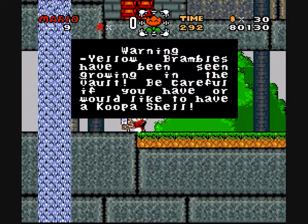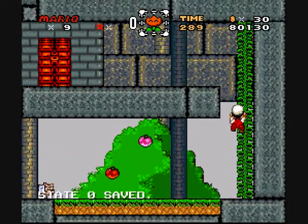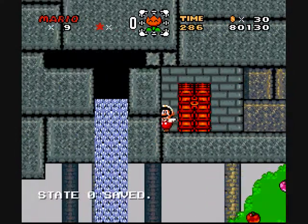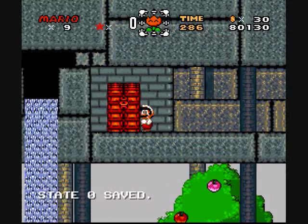Warning! Yellow bramble have been seen growing in the vault. Be careful if you have or would like to have a Koopa shell. What? Big door! Oh boy.